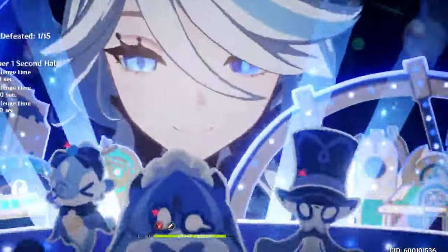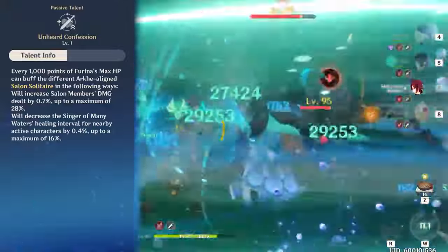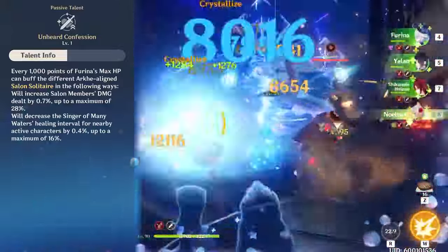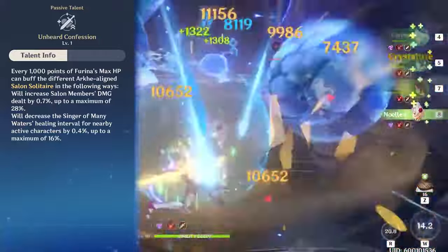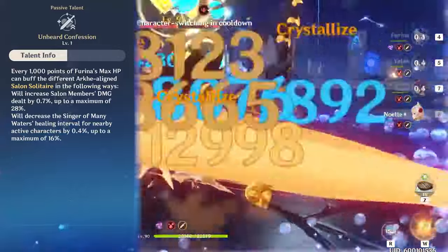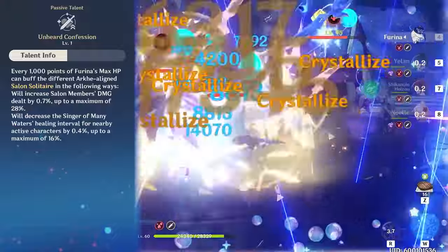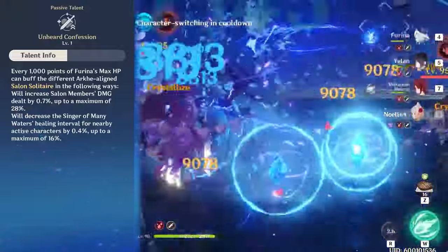One very important thing to know about this ascension talent is you don't need to have her in the healing mode of her elemental skill for this to activate — you can leave her in her DPS form. Her second ascension talent, Unheard Confession, buffs her elemental skill. While in DPS form you get a damage bonus based on increases to Furina's maximum HP, whereas in the healing form you get an increased speed to the heal interval for faster healing over time.